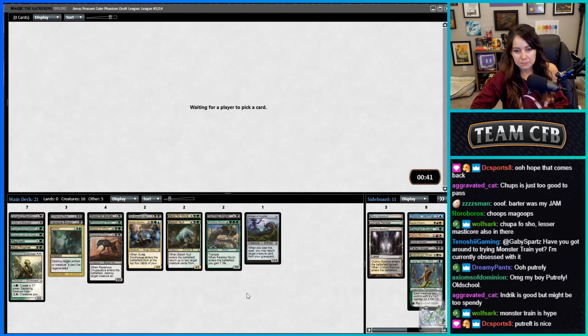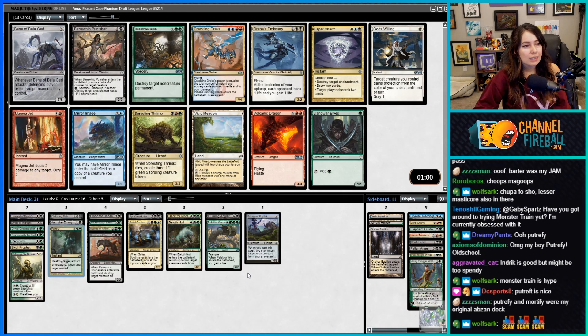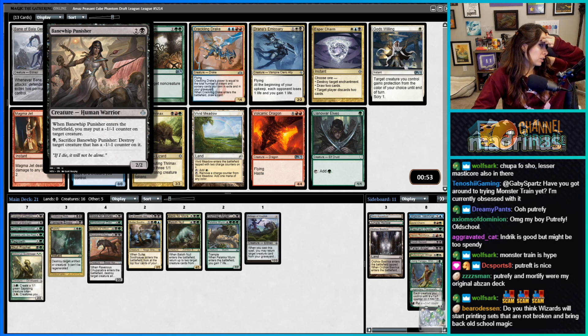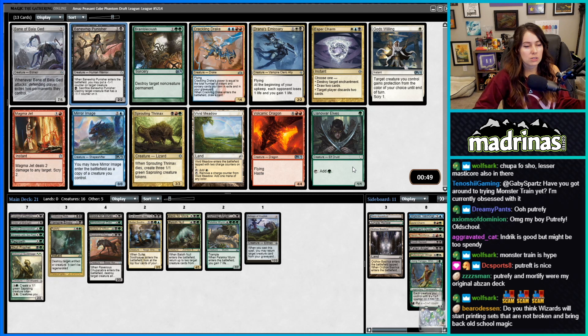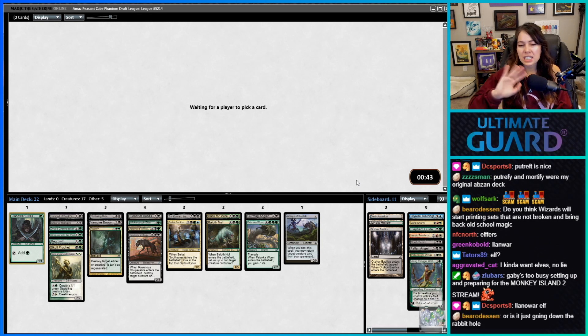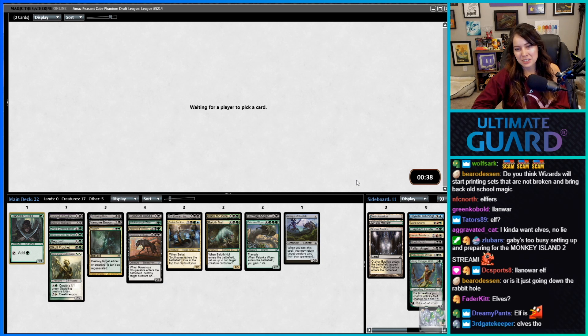I like Putrefy — it's a good card. Remember when people reprinted Putrefy and lost their minds? Bane of Bala Ged — wasn't this card really good? When it ETBs you may put a minus one minus one counter on a target creature and then sack it, destroying the creature. I think we just take Llanowar Elves though. I was just scoping out the options.